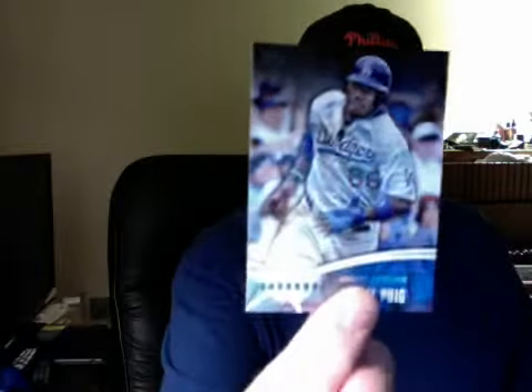Oh look at this — okay, we got a Future is Now: Yasmani Plaz. I was hoping to get a card of this guy in there and we got one. There it is. So I'm trying to get as many rookies of him as possible. Then we have a red Jamie Garcia — I don't think they really mean anything. Then we have a 2013 Runs Batted In National League: Goldschmidt, Bruce, and Freeman. Base, base.